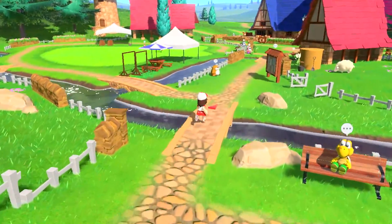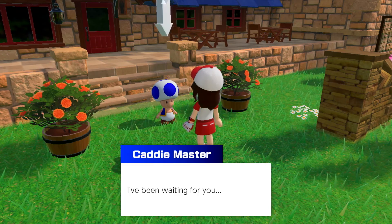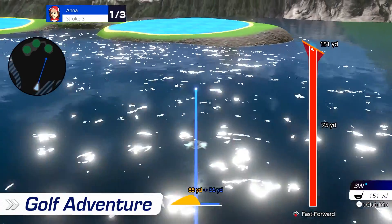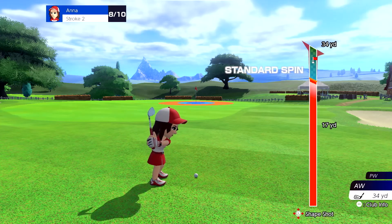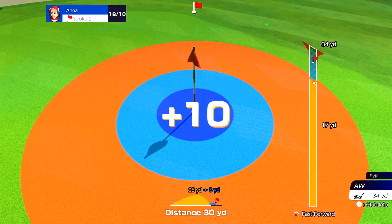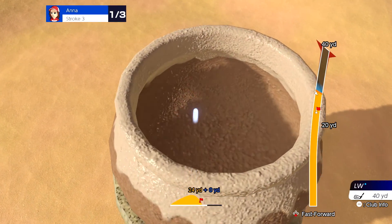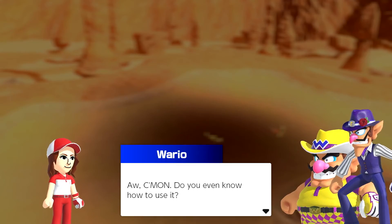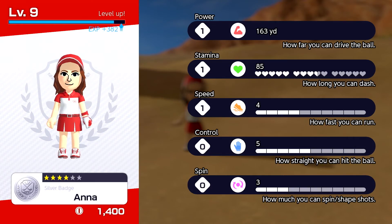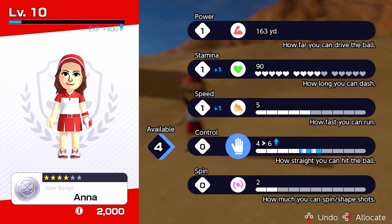In Golf Adventure, take a Mii character from rookie to pro golfer by facing off against various Mushroom Kingdom characters as you improve your skills. At the practice area, coaches can teach you how to play starting from the basics, or help you polish your technique. By taking on various challenges along the way, you'll discover new ways to enjoy golf. Level up by gaining experience, and spend points on different stats to train your Mii character the way you want.